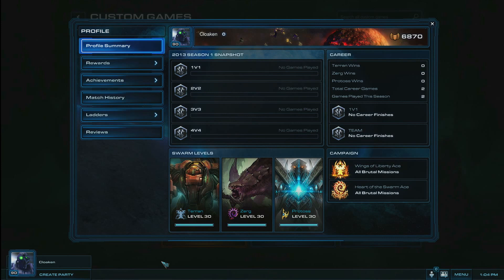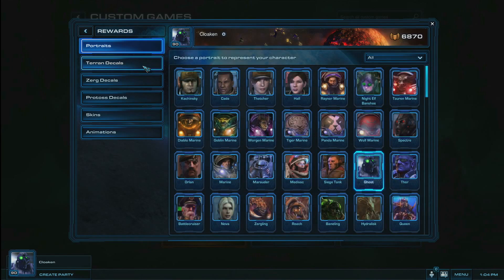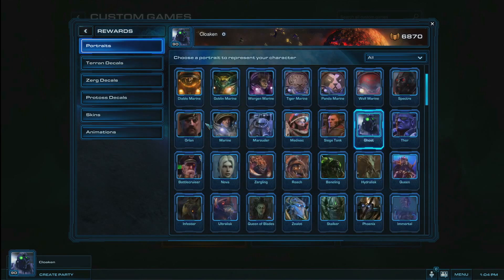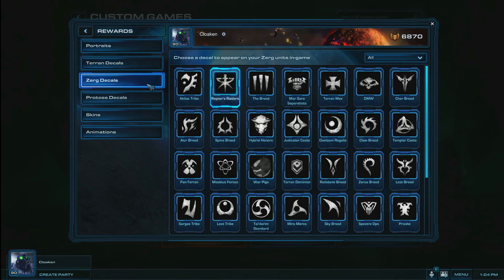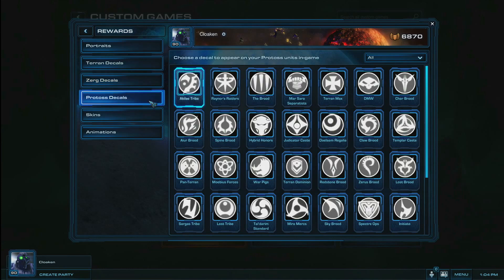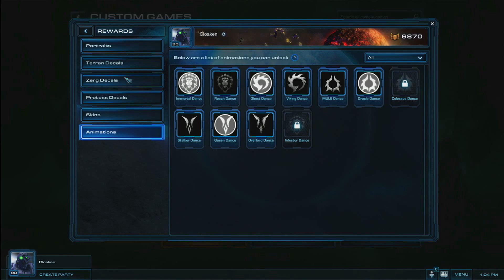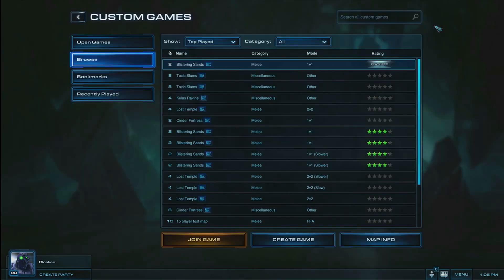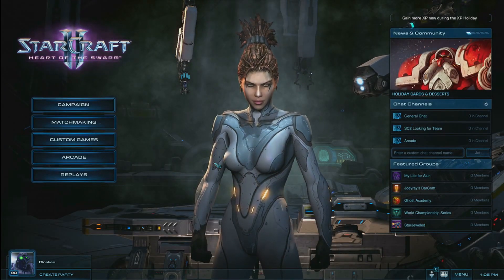All along the journey from level 1 to 30, you will earn rewards for your respective race upon completing various levels. These can be anything from the traditional portrait images you may be familiar with from Wings of Liberty, to decals that will display on your buildings in-game. We are even offering new skins for your units and dance animations that you can use to celebrate your victory over opponents. We look forward to hearing what the community thinks about this new experience system and plan to make additions and improvements throughout the future life of StarCraft II.